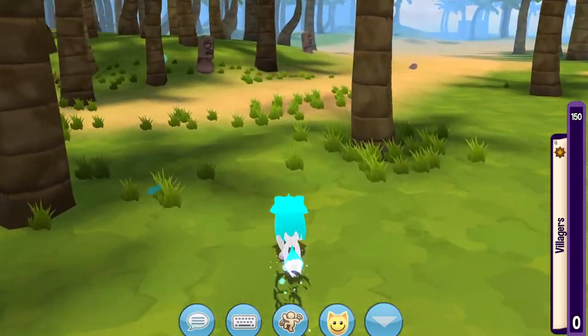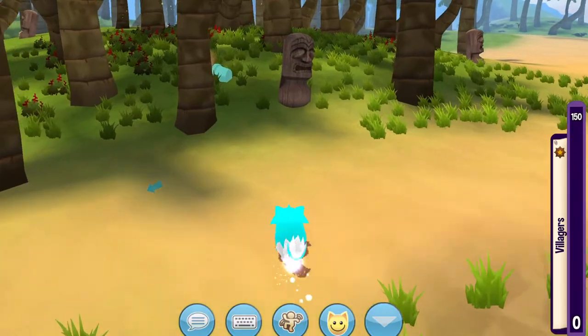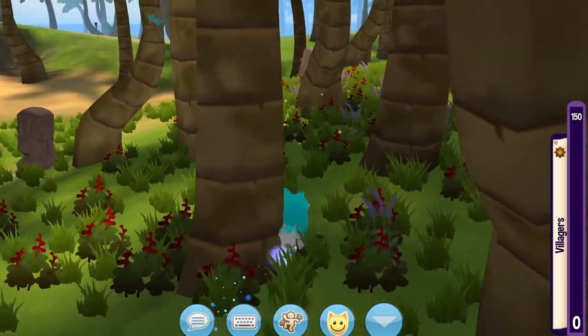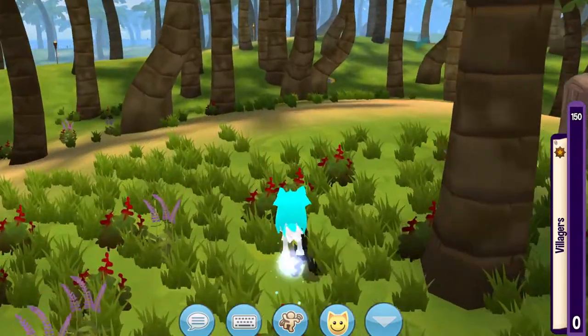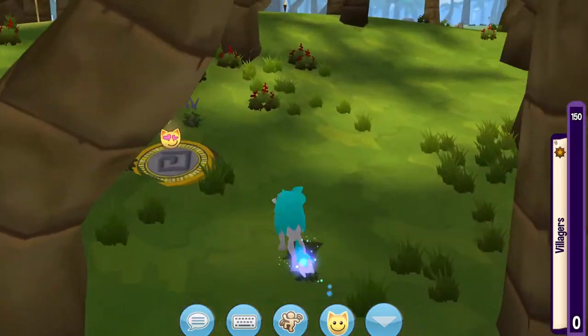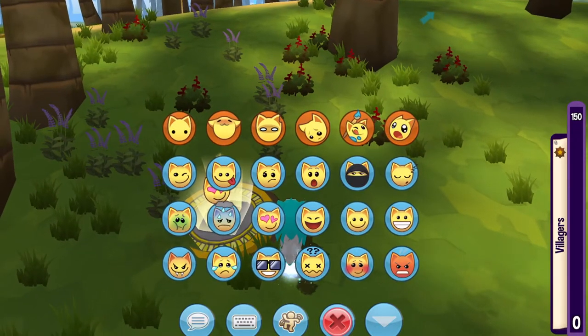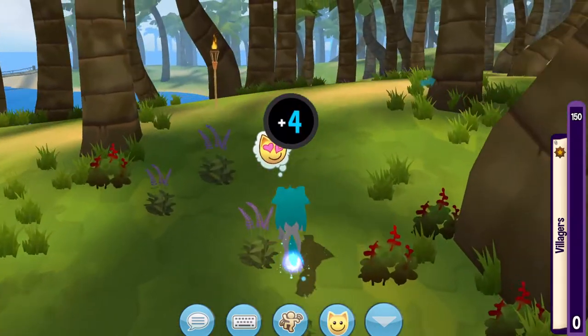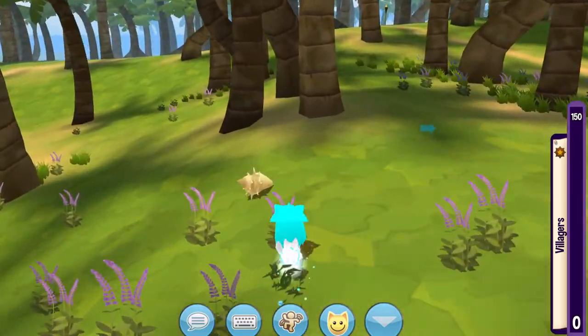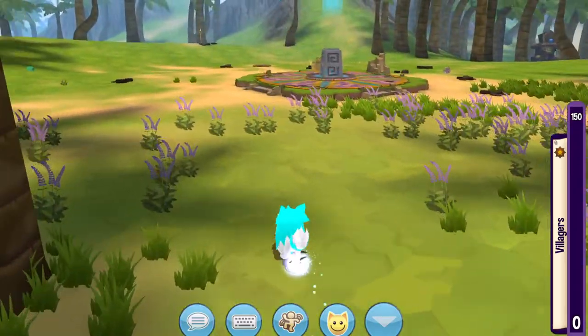Do not stop to drop shells off, because it will slow you down. Don't drop off your shells until there is less than a minute left of the run, or you cannot find any more shells and there is not a lot of time left. Just don't stop at the dropping off posts, like how I just skipped that one right here.